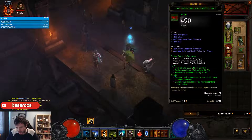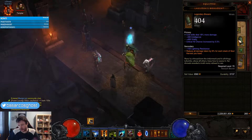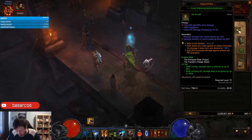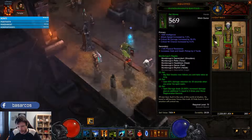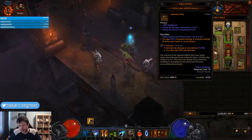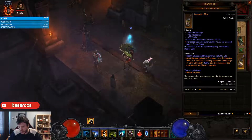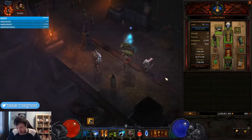Legs are classic: intelligence, vitality, armor, and sockets. For the belt: intelligence, vitality, armor, or percentage life. On the bracers you want cold damage, Spirit Barrage damage, intelligence, vitality, and critical chance. For the amulet: cold skill damage, critical hit chance, critical damage, and socket — ideally drop intelligence. On rings: critical damage, critical chance, cooldown reduction, and socket. On the offhand: critical chance, Spirit Barrage damage, intelligence — and cooldown reduction or vitality if possible.